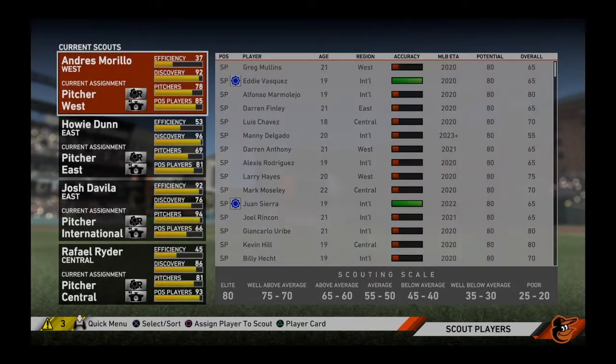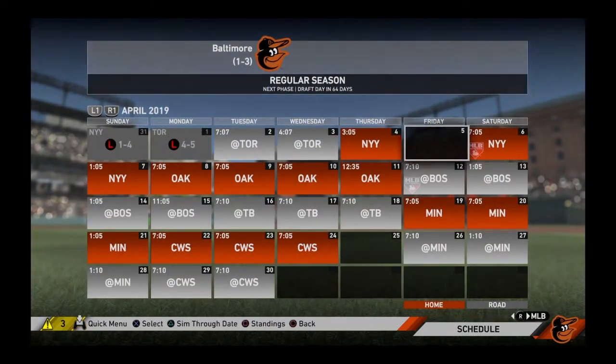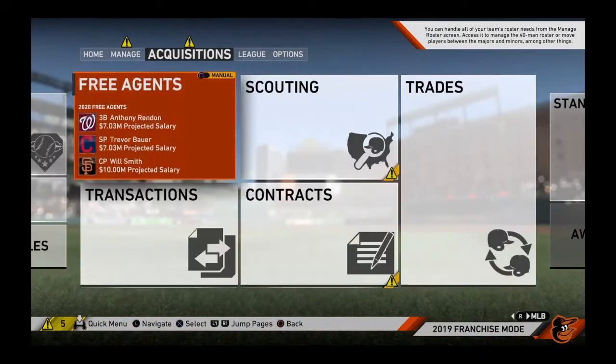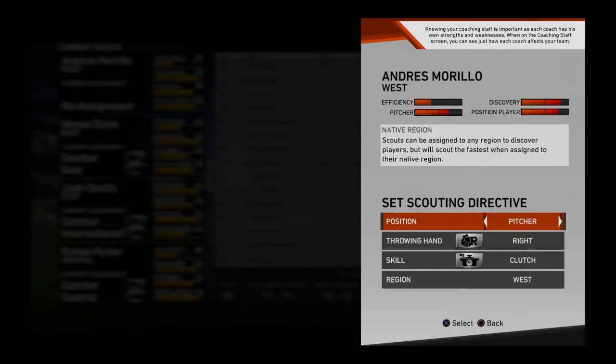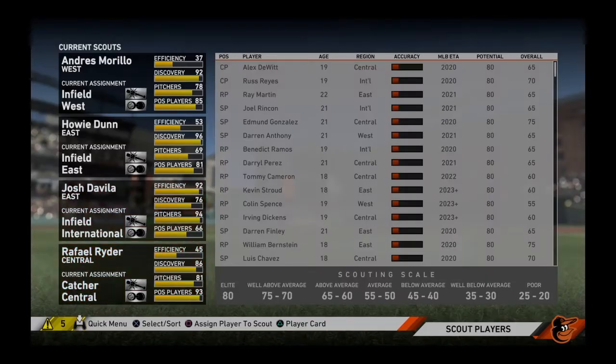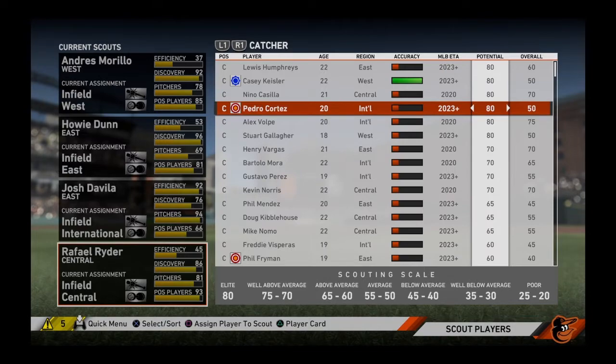If you're like me and you need everything — because you're the Baltimore Orioles and they need everything — then we're going to go to catcher next. Catcher is a lot different than any other position because there are small amounts of catchers, especially in the West. The West always has the smallest amount of players. So I do five days for catchers. As you can see the West ran out of catchers. We do infield next, and we get a few more 80s in there, which is nice.